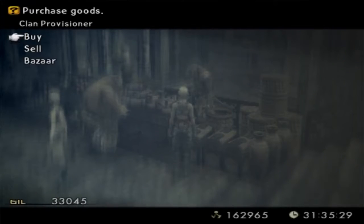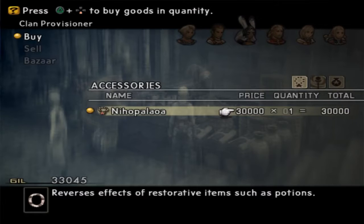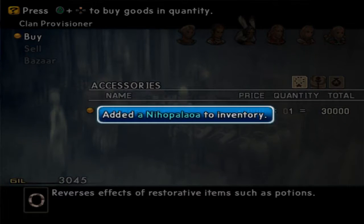There's an item here that I just want to pick up — this Nyhopa something. 30,000 gil. That is almost all of the money I have. Damn, look at that.